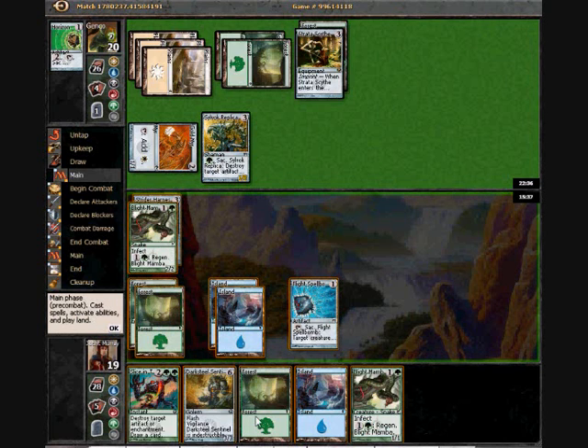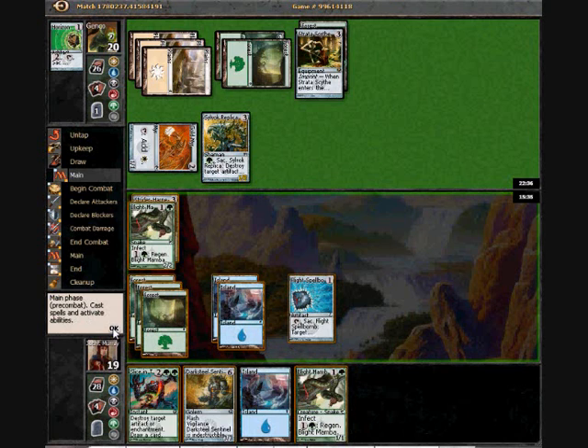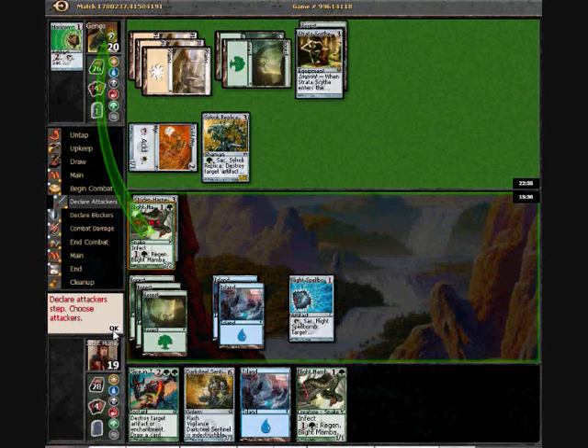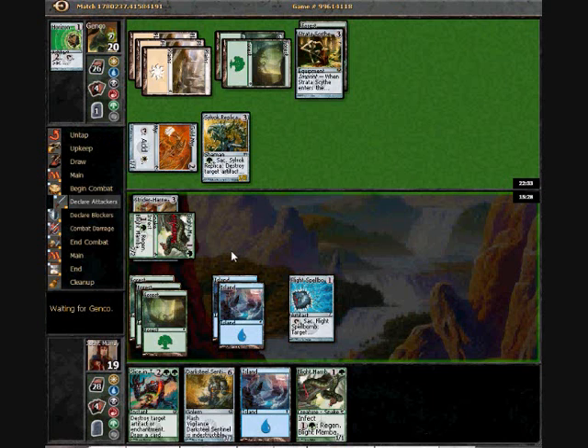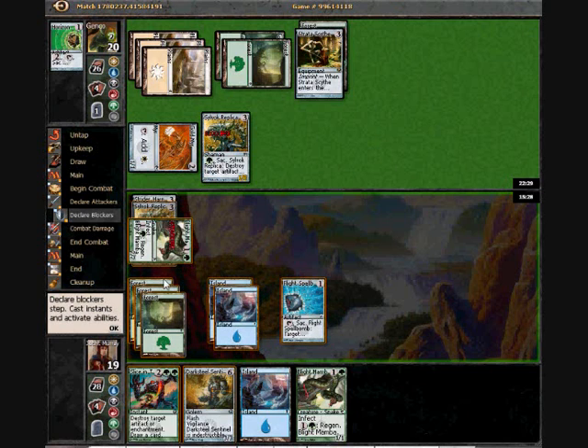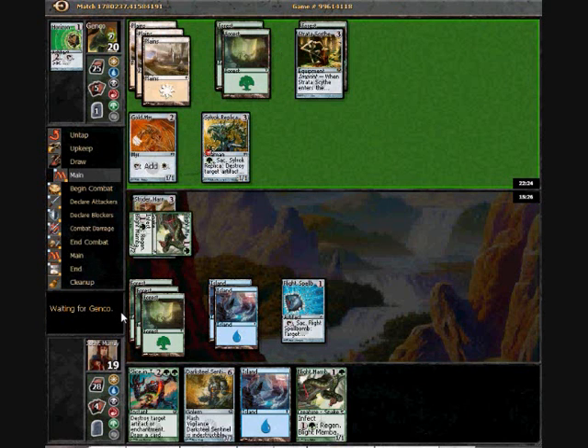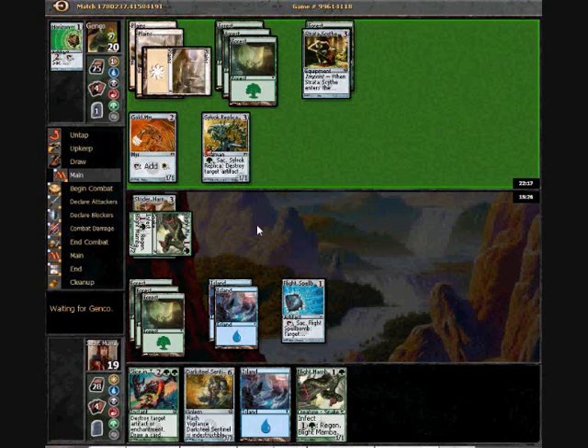Fortunately I have this Slice again. I could slice up his replica, but Strata Scythe is pretty threatening and I don't want that to happen. All he's going to be able to kill right now is like a Strider Harness, which isn't the biggest deal — because the quality of my three-drop equipment compared to his three-drop equipment is significantly different.